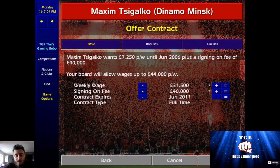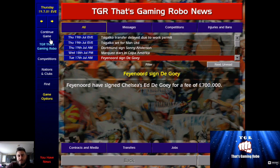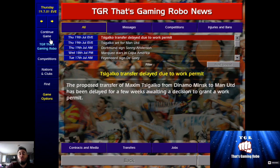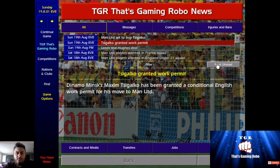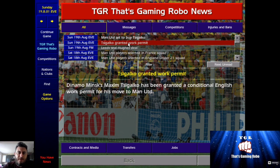We're offering 40,000 signing-on fee with the highest possible contract length before regulations come into play, which is 10 years. We offer that right now and move to the next page to see what has happened. As you can see, Cygalco's move is set to Manchester United, delayed due to work permit — and then: Cygalco granted work permit. Job done!